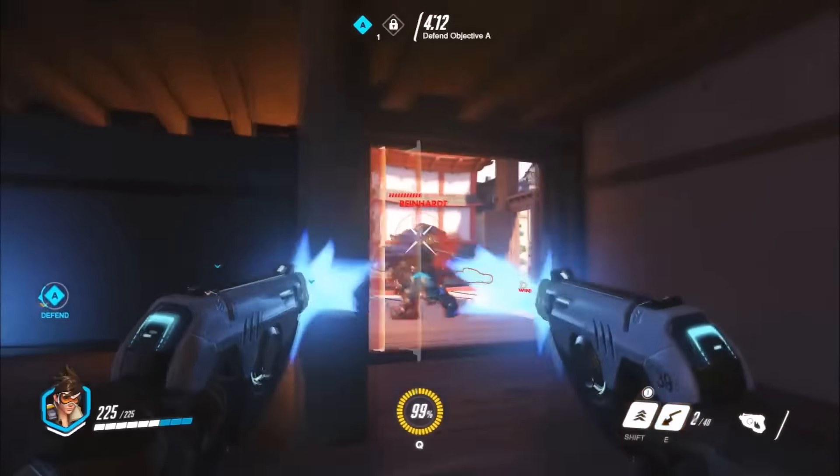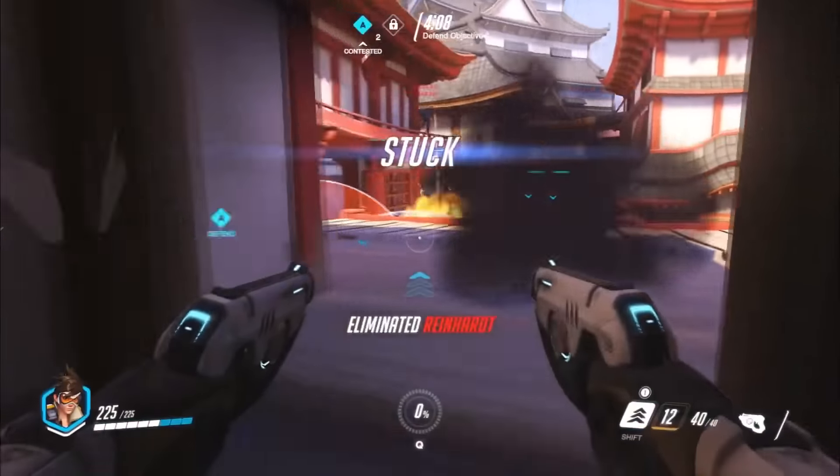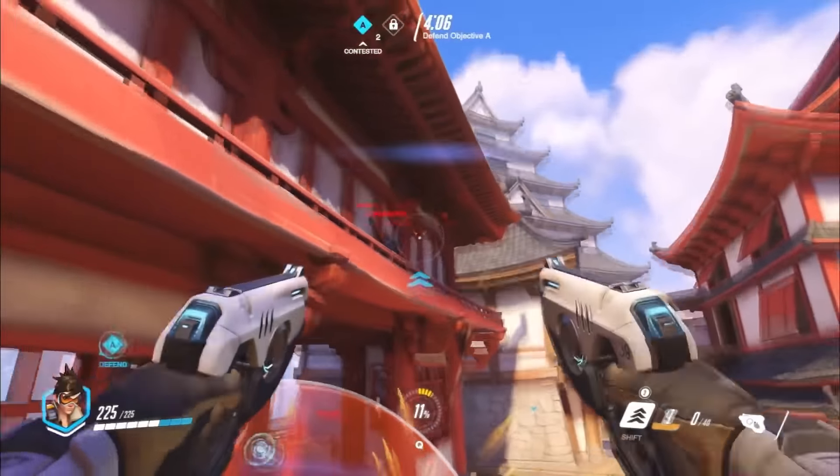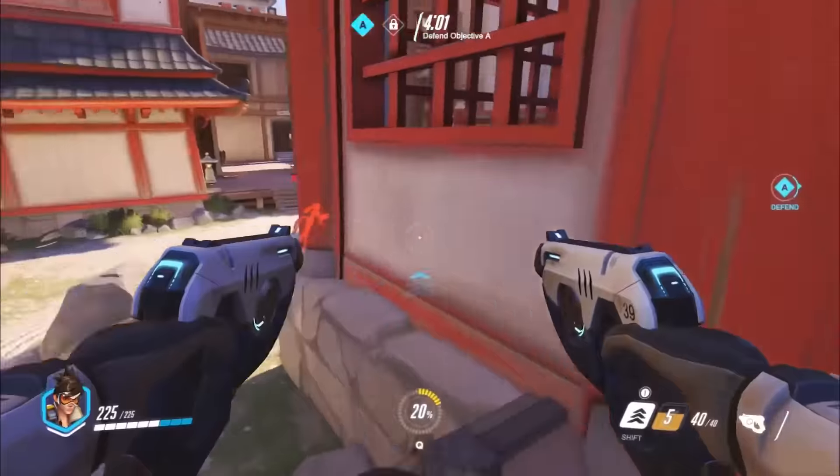Those pulse pistols attack so quickly. Tracer going after Reinhardt who does have the shield, but she's gonna blink forward and throw down the pulse bomb, which is Tracer's ultimate ability, and then recall back. Reinhardt goes down immediately. Tracer's gonna be able to take out the enemy team's Pharah player as well.